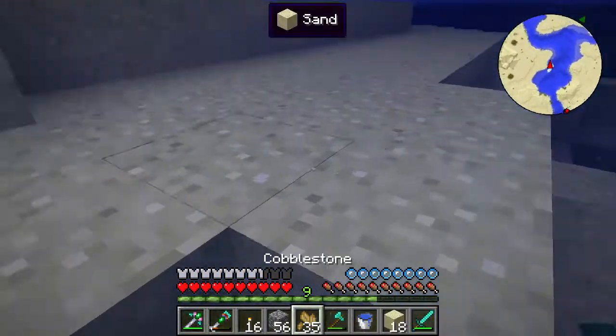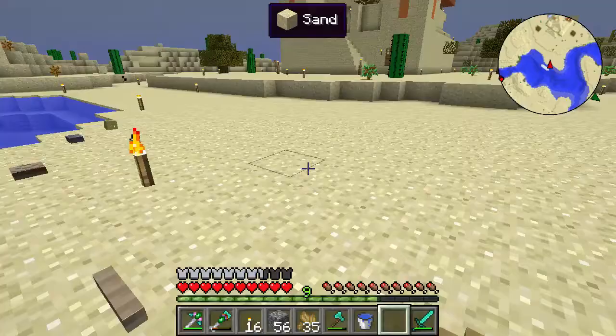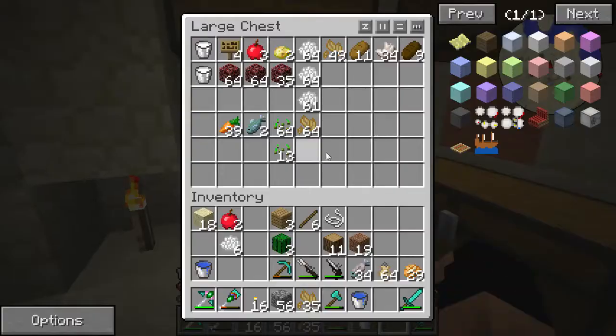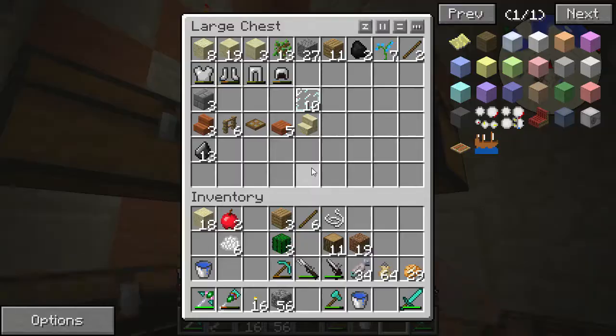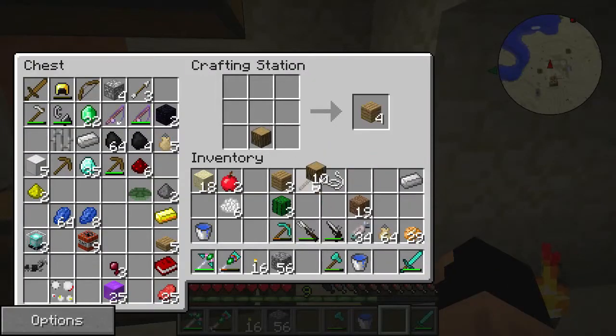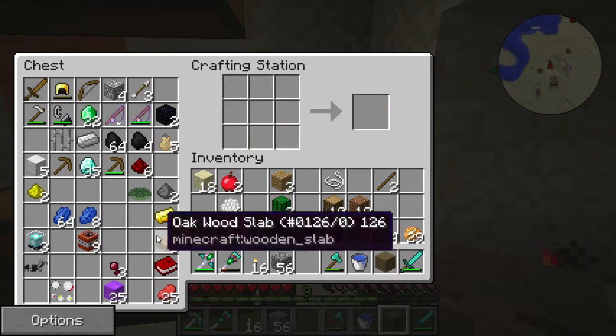We're going to craft the other things we need — give me a second and we'll be back in the house. Back inside, dropping off the flax seeds. We need a piece of iron and some sticks — now we're going to craft the ship's helm. It's the exact opposite layout of what I thought — I always get crafting recipes wrong. But there's our ship's helm!